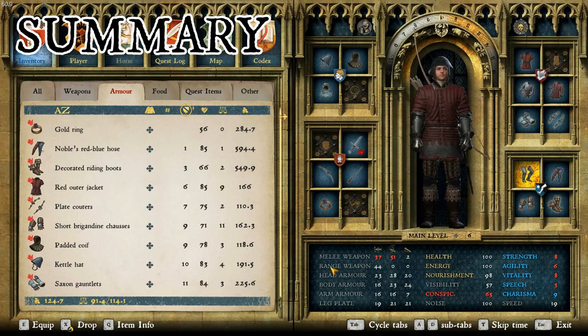What I will do is pop over here. The melee weapon equipped right now is 37 for stab, 51 for slash, and 2 for blunt. Range weapon is 44 — that's the bow, of course. Head armor has 23, 28, and 20. Body armor has 16, 23, and 24. Arm armor has 16, 16, and 7. And the leg plate has 19, 21, and 21.